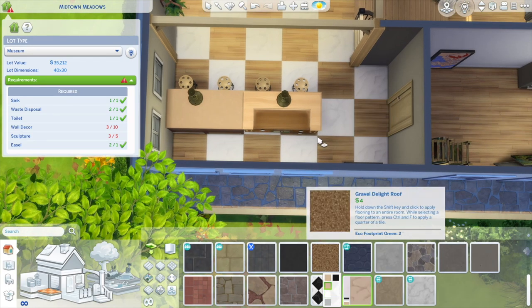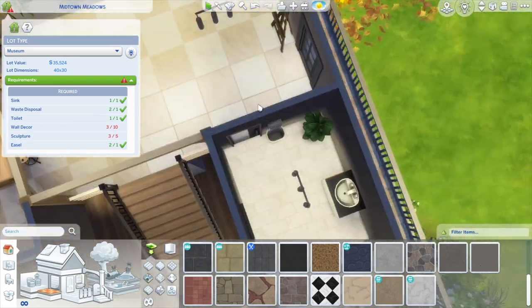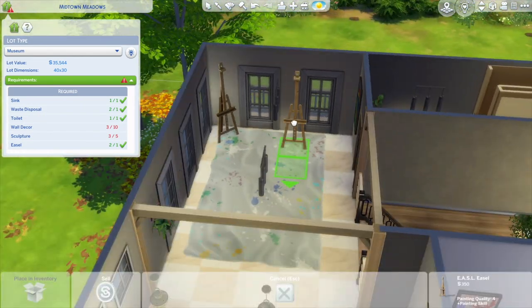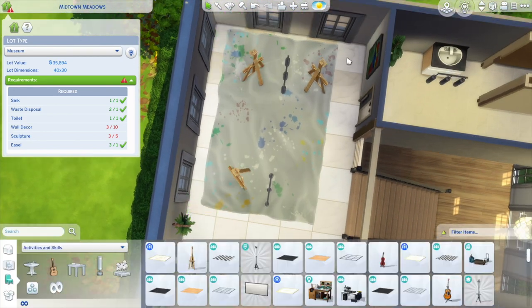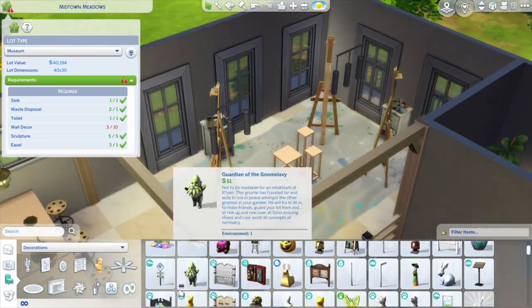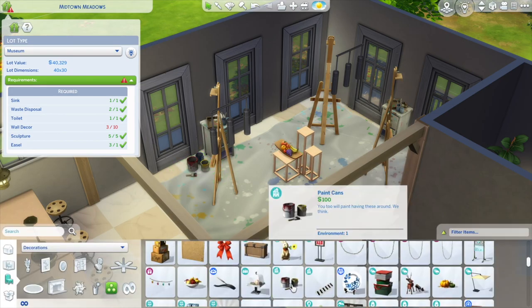At this point I felt a lot better about how it was looking. I added more walls and more lighting, and finally filled it with paintings that my sim actually painted. The museum also requires an easel, so I put a bunch upstairs in the lofted area where the bathrooms were. I thought maybe she runs art classes in her gallery — who knows, just a thought.